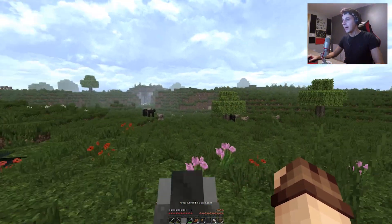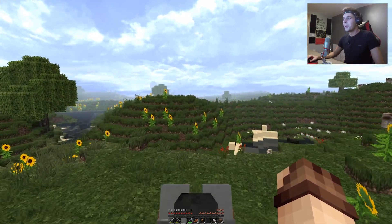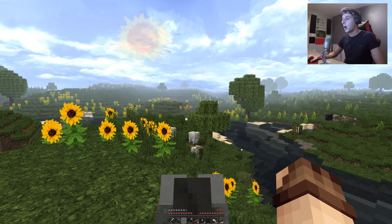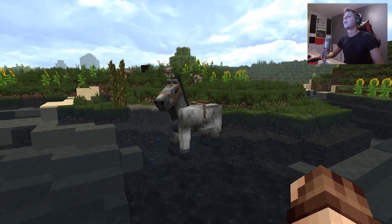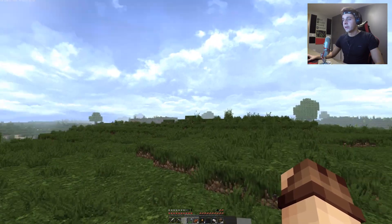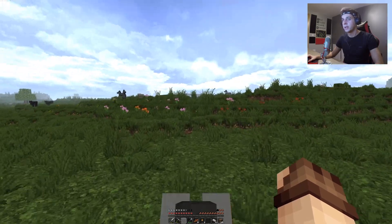We can now go super fast! My house is over there — I just want to check if there are any villagers nearby. We do have the desert villages anyway, but I just want to check. Wow, I've never seen so many sunflowers — this is crazy! I don't seem to find any villagers anywhere nearby, so I think we should go straight into caving and collect some cobblestone.